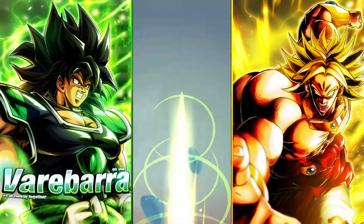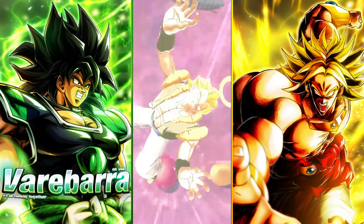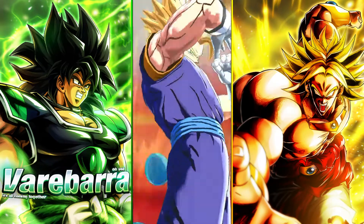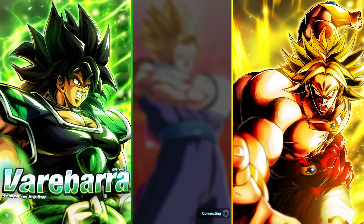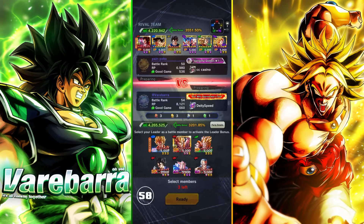Yeah, that was pretty fun but if you guys can't tell, this team is pretty dooky. Green Gogeta's pretty much dead weight, Red Gogeta is good for extending combos, but Ultra Gogeta is the one you want to keep alive. I was not expecting him to die from an ultimate.